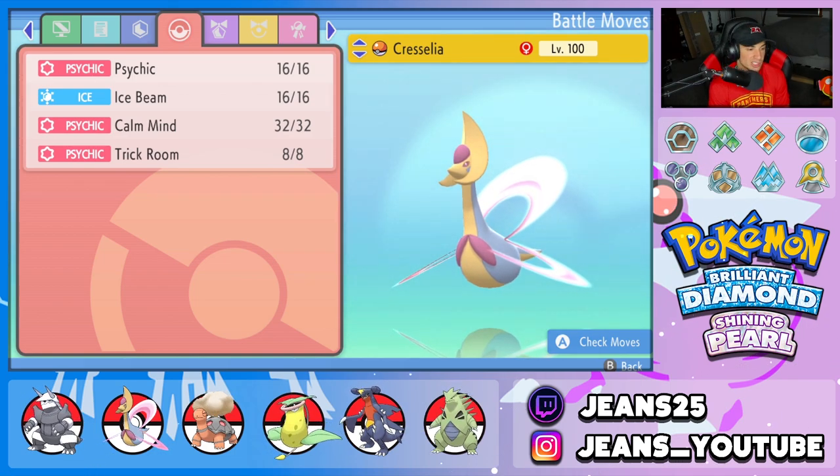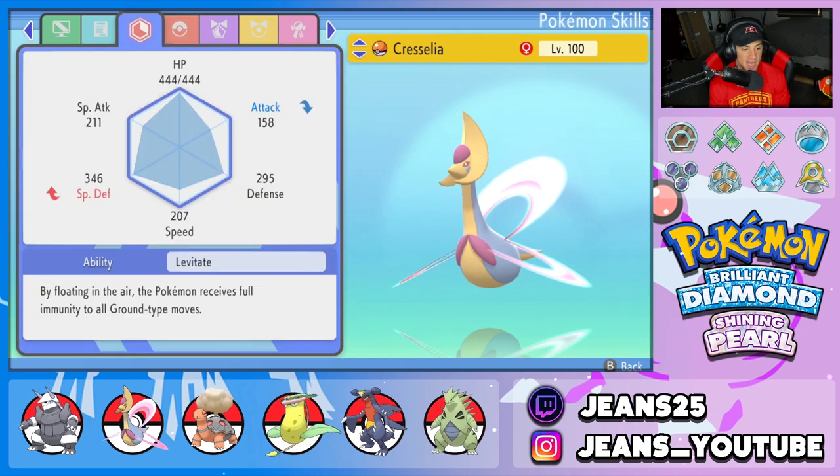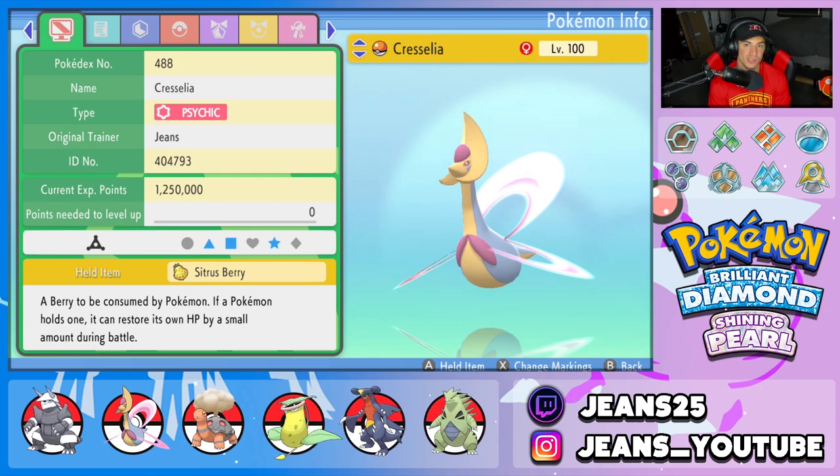Second Pokemon on the squad is going to be Aggron's best friend — Cresselia over here with Psychic, Ice Beam, Moonlight, and Trick Room. Its ability is Levitate and it's rocking the Citrus Berry as its item to give it more HP when it falls below half.